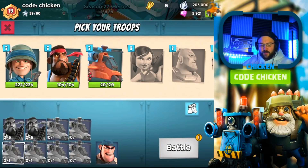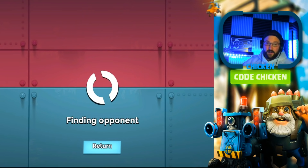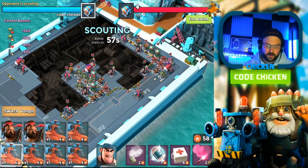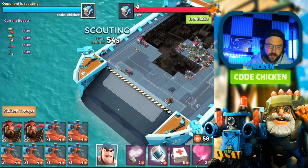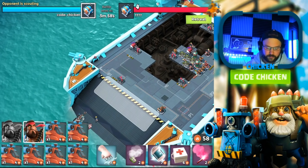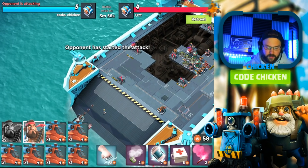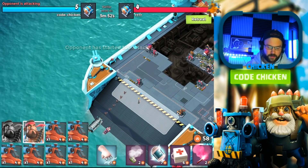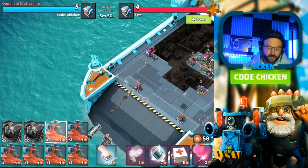Let's do one more before we sign off here. Can we get to 20? If we win this one we might be close. This guy's 4ER so we should technically win. Let's see what we got here. Let's go — heavies and bullet. Classic trio.